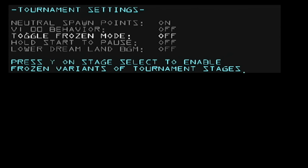Frozen Mode is probably the most useful one, in my opinion. Basically, it takes any anomalies or randomness from a stage and removes it. For example, on Pokemon Stadium you will not have any transformations at all. On Dreamland you won't have any wind from Wispy. On Final Destination the background stays on one animation. And on Yoshi's Story, you get rid of all the shy guys. That's very nice if you agree to play on a frozen stage.